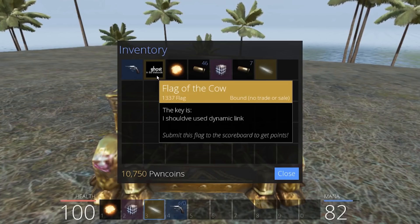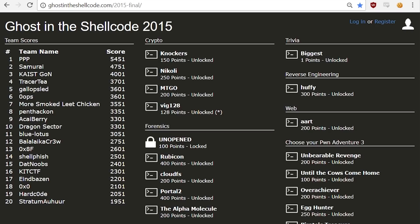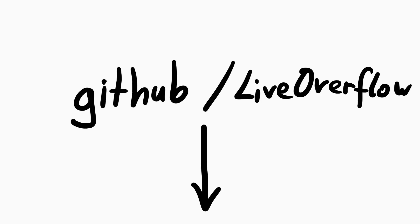And if we would have found this during the CTF, we could now submit this flag to the scoreboard to get points for our team. Awesome — we are slowly making progress. Before we end this, maybe we could also take a quick look at the original list of challenges to get an overview of what our goals are. This was a CTF page for the Ghost in the Shellcode CTF 2015. Here is the challenge we just solved: until the cows come home — we could have gotten 100 points for that, and it was the easiest one. I think next time I'll try to go for unbearable revenge. By the way, if you want to follow along and try this out yourself, you can find all the files in the description.